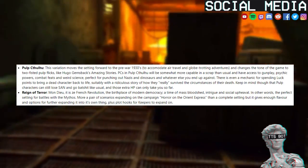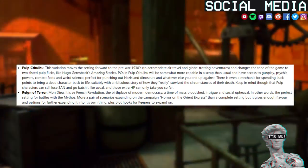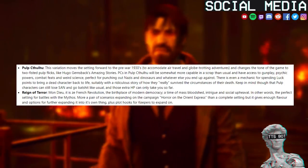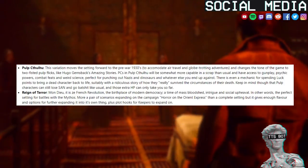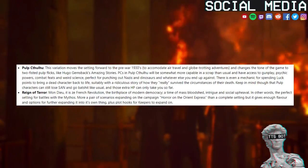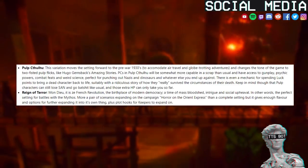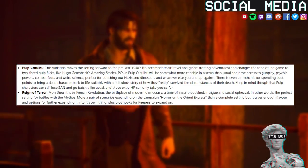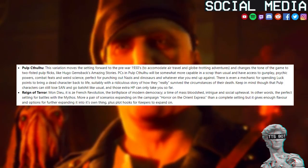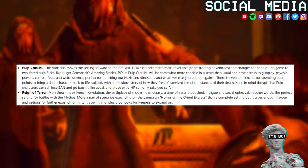Pulp Cthulhu. This variation moves the setting forward to the pre-war 1930s to accommodate air travel and globe-trotting adventures, and changes the tone to two-fisted pulp flicks like Indiana Jones and Amazing Stories. PCs in Pulp Cthulhu will be somewhat more capable in a scrap and have access to gunplay, psychic powers, combat feats and weird science — perfect for punching out Nazis and dinosaurs and whatever else you end up against. There is even a mechanic for spending luck points to bring a dead character back to life. Keep in mind though that pulp characters can still lose SAN and go batshit like usual, and those extra HP can only take you so far.